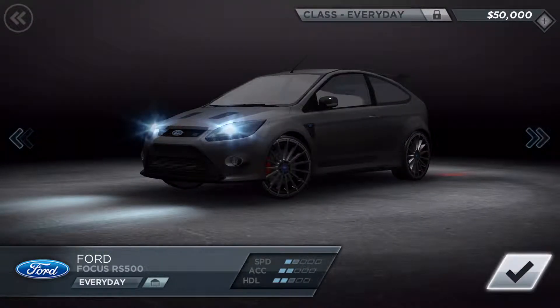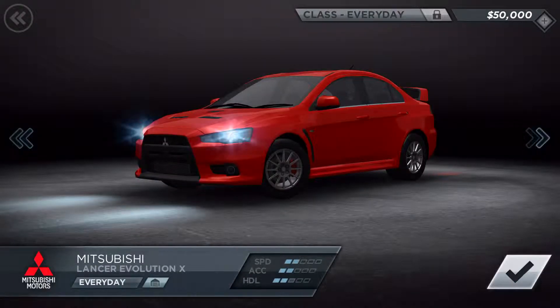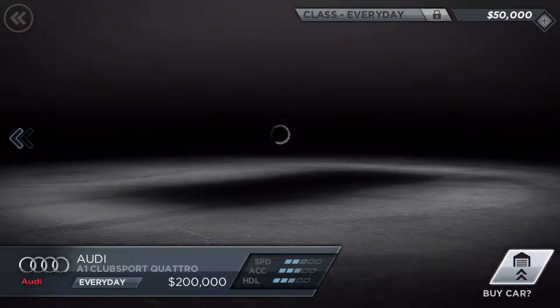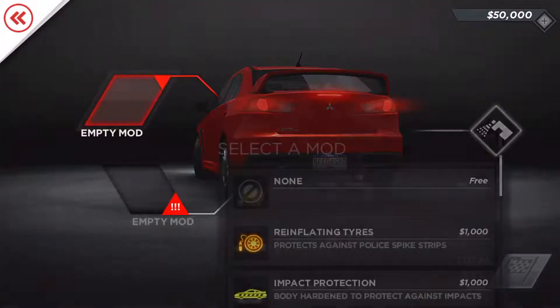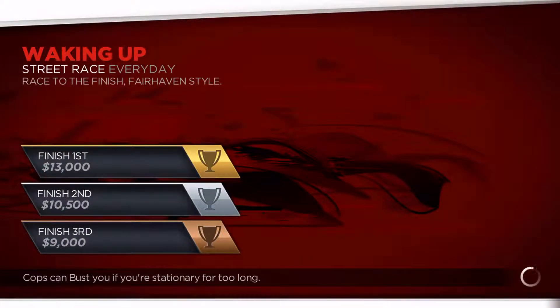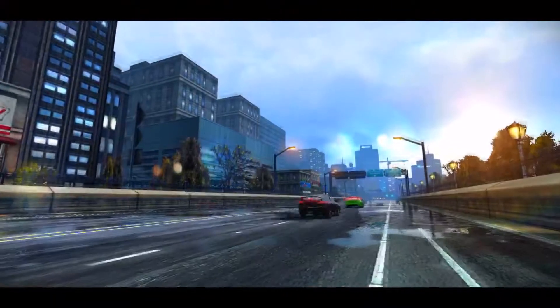Let's see what cars we've got here: RS 500, some Lancia, Mitsubishi Lancer Evo X — which is probably what I'm going to use — and a Subaru. Yeah, we're going to use the Evo because why wouldn't you? We'll put the power pack on here because it makes winning races 50 times easier, and it only costs about four thousand dollars. If you win the race you get thirteen thousand, so you're still getting nine thousand from the win — it's not that big of a deal.